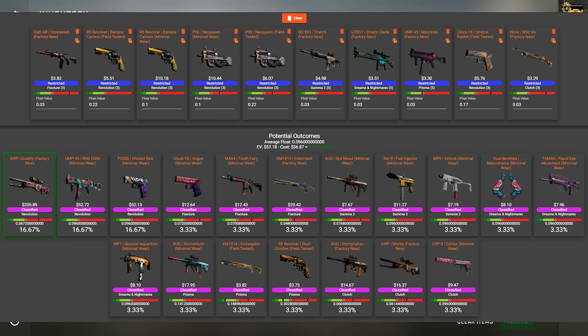In the EV calculator, the pricing they've got there is way too high — there's no way the minimal wear Revolution banana is worth $10 at the moment. I paid 72 Australian dollars, which equates to roughly about $48 US dollars, so there's a $10 EV here, which is roughly about 21, 23, 24%.